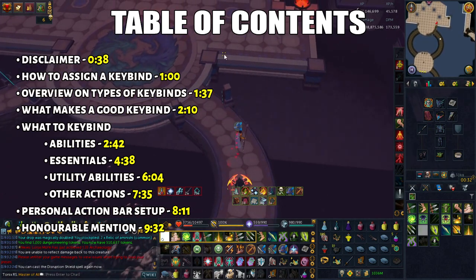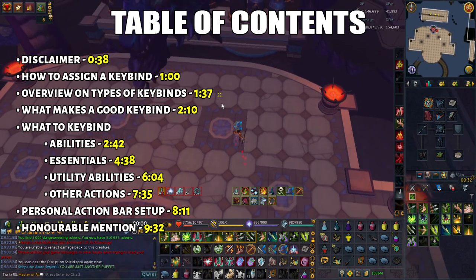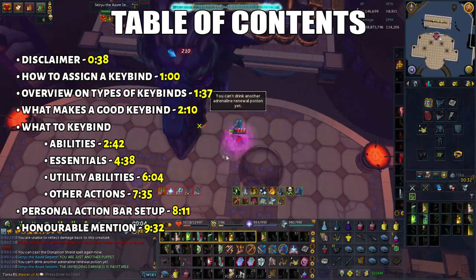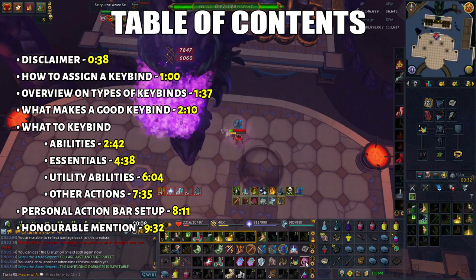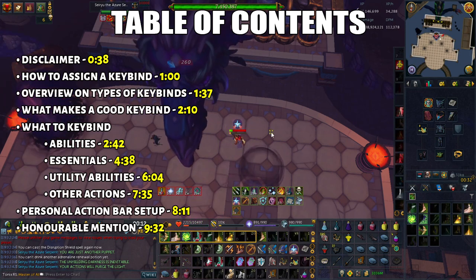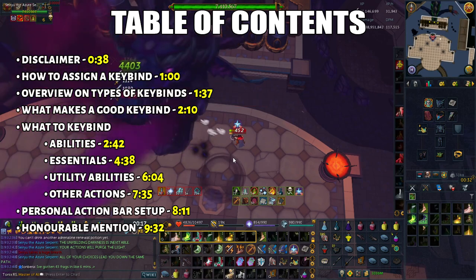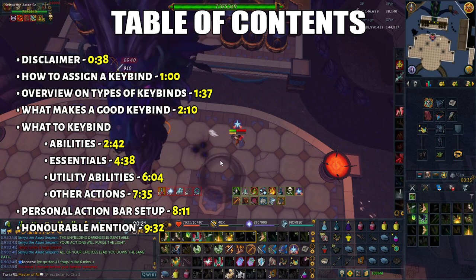Many PVMers use keybinds, with some even using a gaming mouse. To a beginner, learning how to keybind is very difficult, but it's helpful in the long term because it's much harder to kill bosses just by clicking everything. Here is what I'll cover in the table of contents: how to assign keybinds and an overview of keybind types, then recommended keybinds from most to least important, and finally a complete summary of my personal action bar setup.